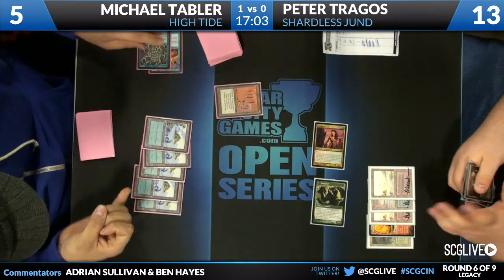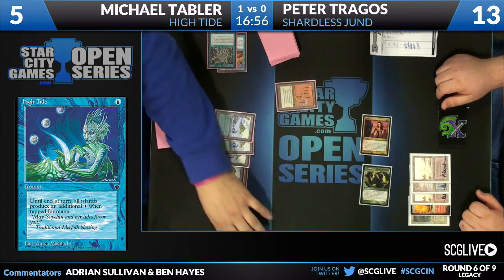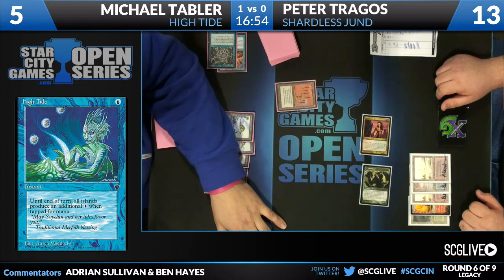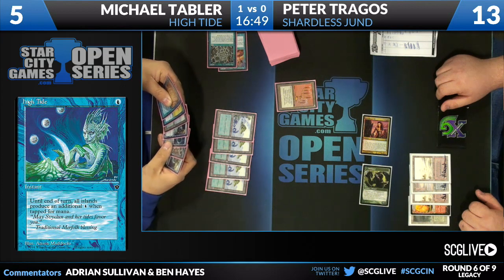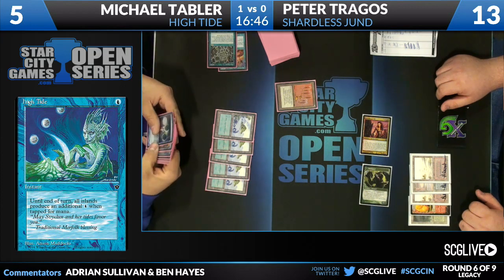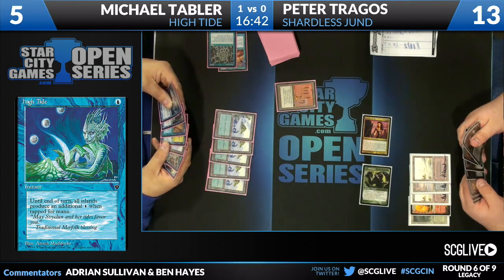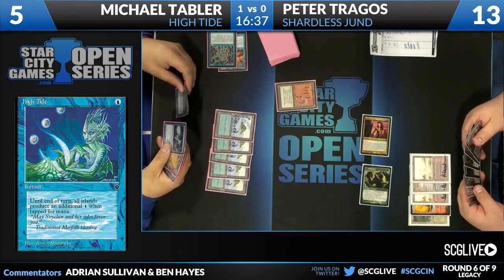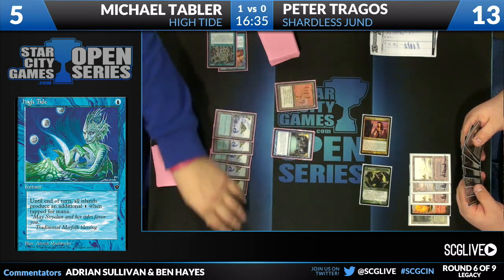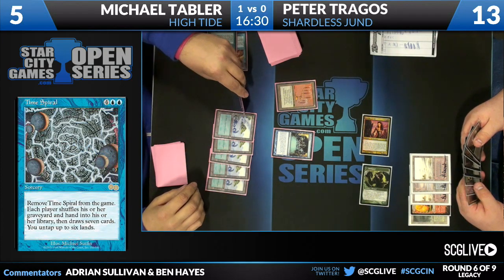That is so many cards in a deck that is so full of blue search spells. One of the things that usually happens at this point is the kill is largely academic. Peter, if he has the right sideboard cards, might be able to fight back. But Peter's sideboard includes zero Pyroblasts, Red Elemental Blasts, Mind Break Traps, or anything like that. This leads me to believe that Michael Tabler is very easily going to come through here and take this game.